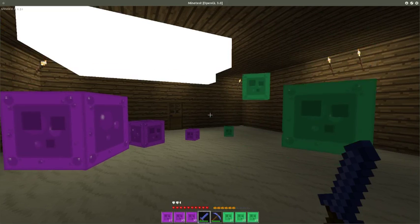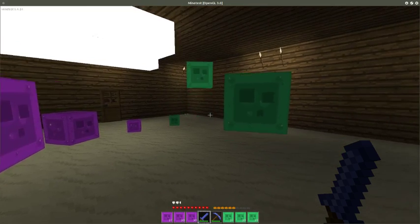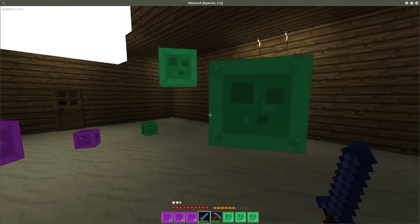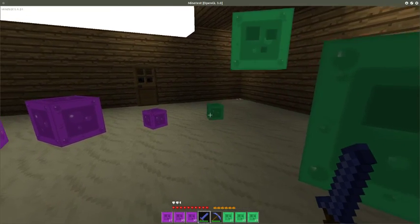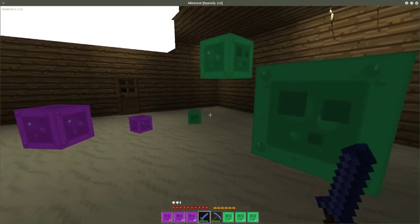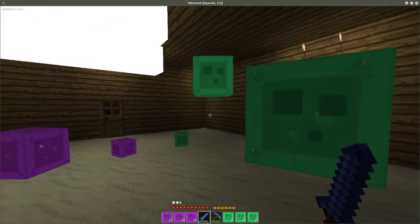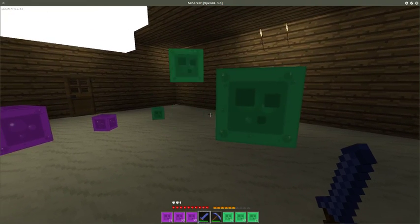This is just a very brief video to show some extra slimes. These are the companion slimes. You can make the small ones from slime balls and fire. Then you can combine the small slimes into medium slimes and the medium slimes into large slimes. They don't spawn naturally, so you have to make them yourself.